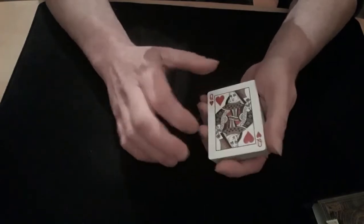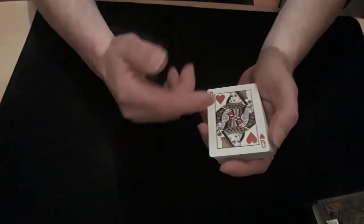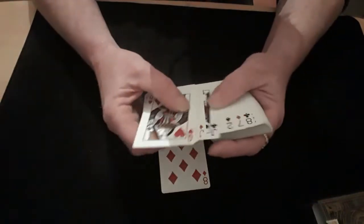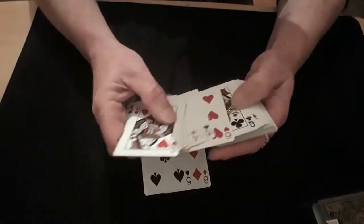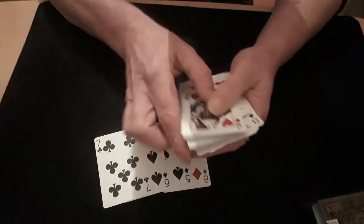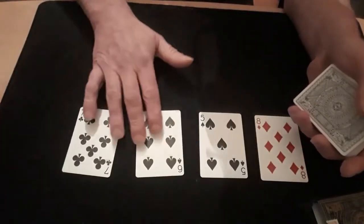You then turn the packet facing up and get your spectator to take out any four spot cards — not picture cards, as it gets awkward if they start picking picture cards. So they take out any four: for example, the eight of diamonds, the five of spades, the six of spades, and the seven of clubs.